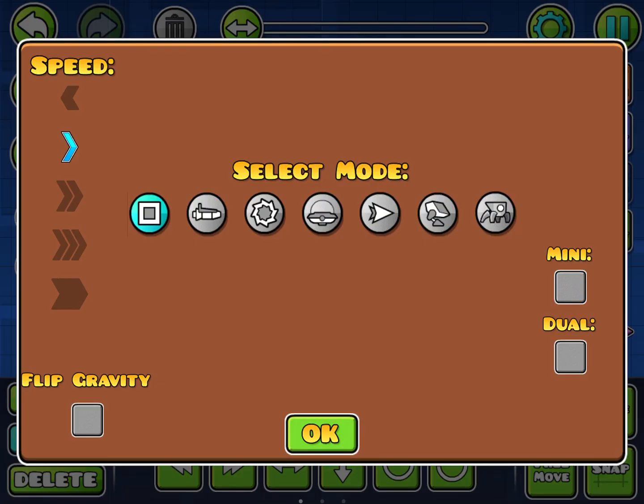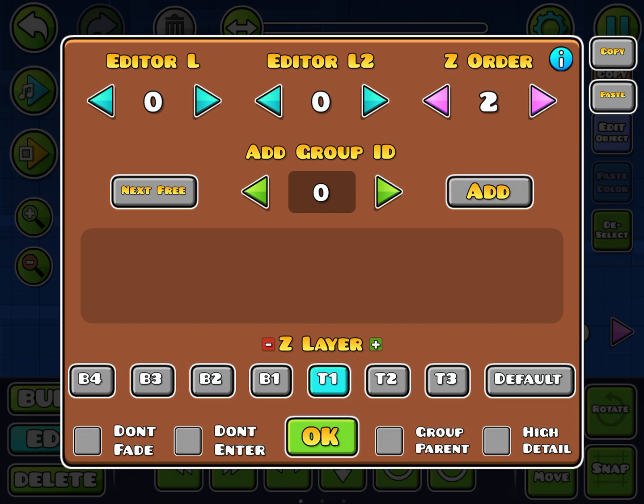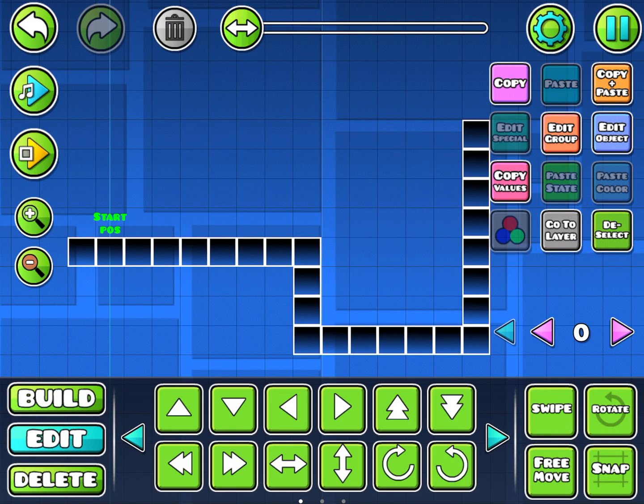This is what you want to do. Go to the start position and click edit group. Then if you look at the bottom right, there'll be a high detail button there. Select that.